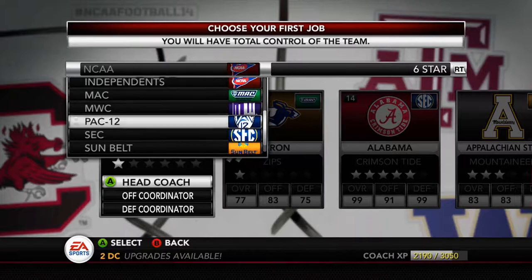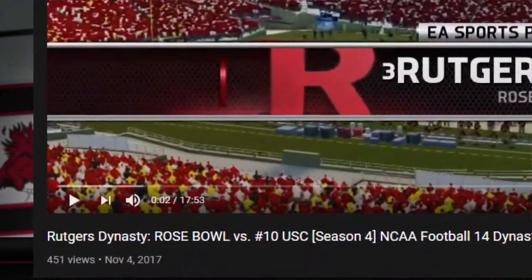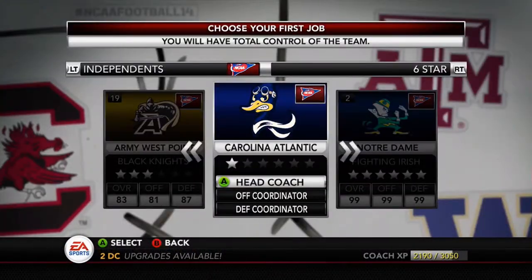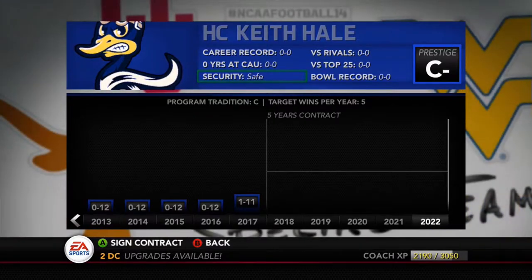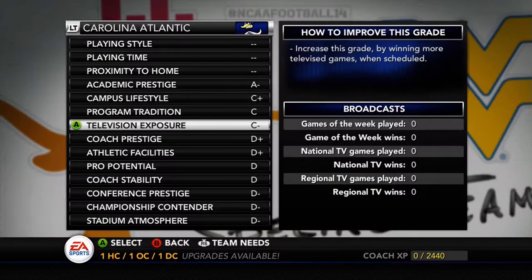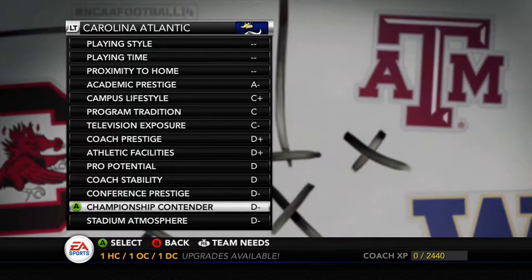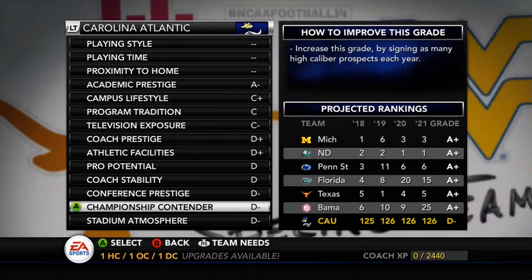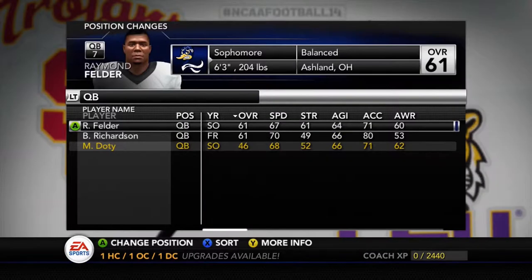Welcome back everybody to NCAA 14 Dynasty Mode. It has been almost two and a half years since I last played this on my channel, and I really wanted to return to it today with a brand new series — the Carolina Atlantic University Drakes, which is a team builder team. You can't build team builders anymore because the website is down, but I found this one and really liked their uniforms, logo, and their stadium is pretty cool as well. One thing I changed about this team was that I made it a team of entirely walk-ons.